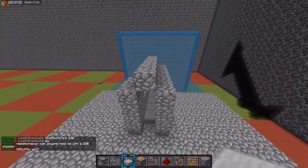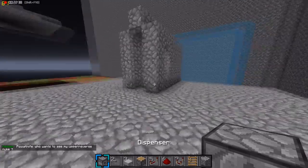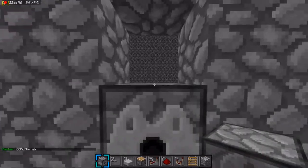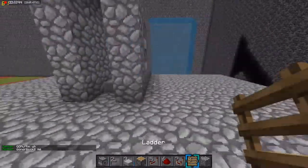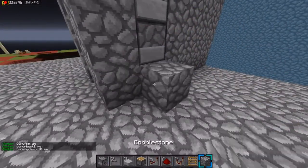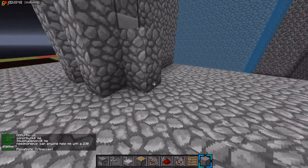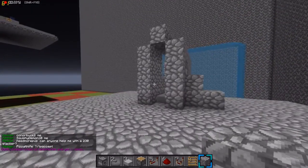So now I'll get to the scatter and sand. For the scatter, you're going to want to, in these two holes that you broke out, put two dispensers, just like that. And then behind it — just under it — you're going to put one block. And then on top of that block, put a block. And beside that block, put a block. And that is basically your scatter.